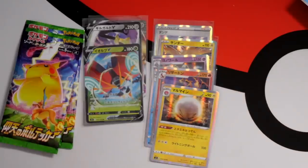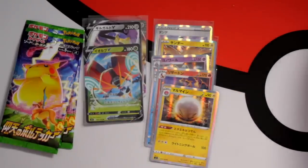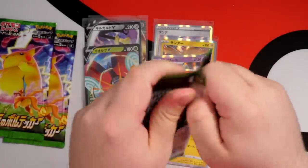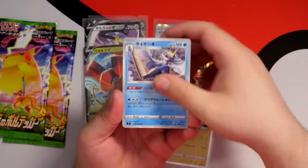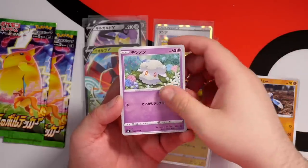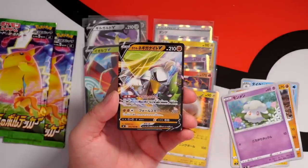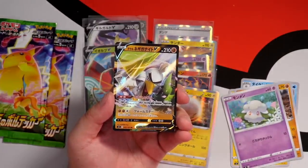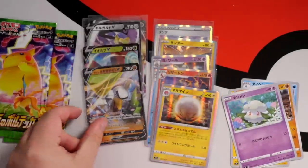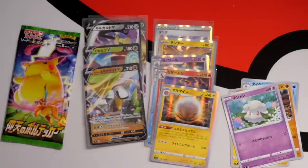Samurott, Electrike - the baby one, and then Electrode for the evolved form. Skiddo, Cramorant, Whimsicott, and yes - let's go - Galarian Sirfetch'd V! Love this Pokemon. Used it in my playthrough, one of my best Pokemon. Really, really like it. Got a shiny one of those as well.